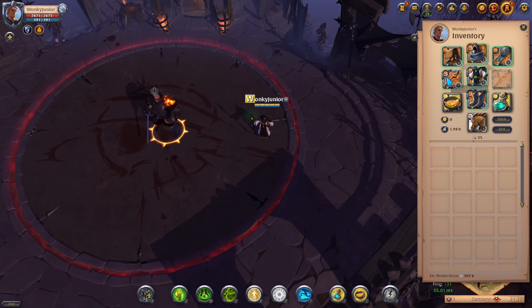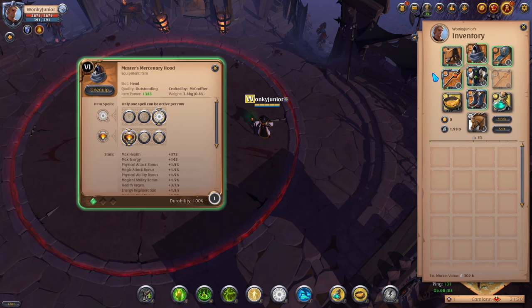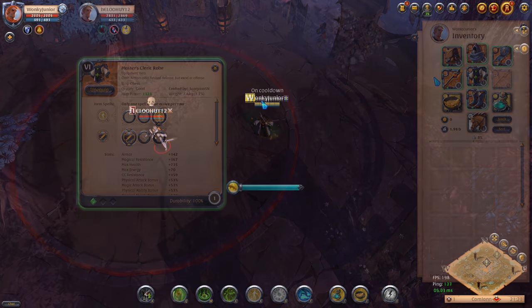For the full healer build, on the staff go with the 1st Q, 3rd W and 1st passive. For the helmet, pick the Mercenary Hood and 3rd ability and 1st passive. For chest armor, get the Cleric Robe and pick the 3rd ability and 1st passive, and the rest stays the same as the other build.